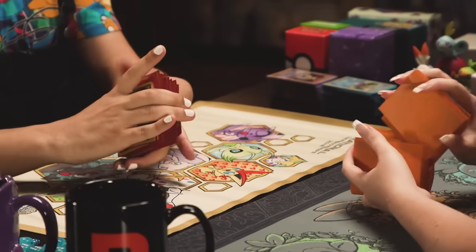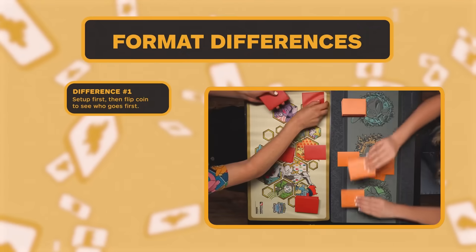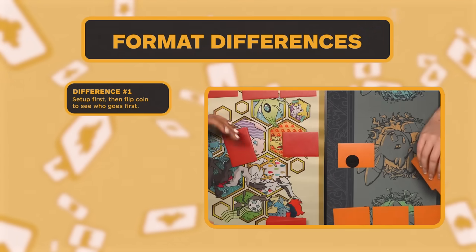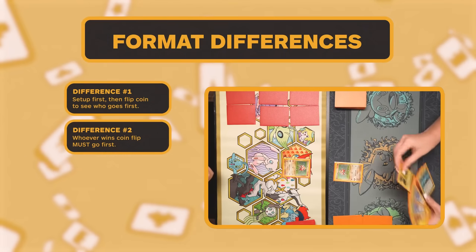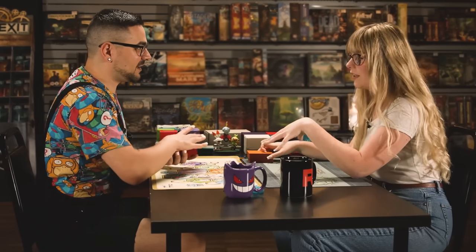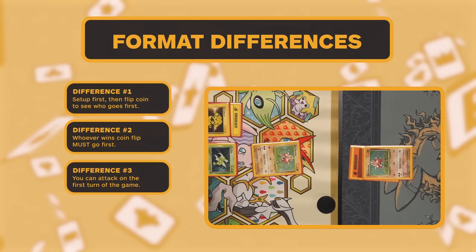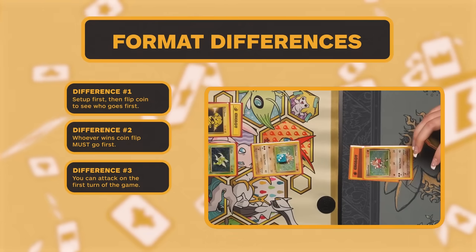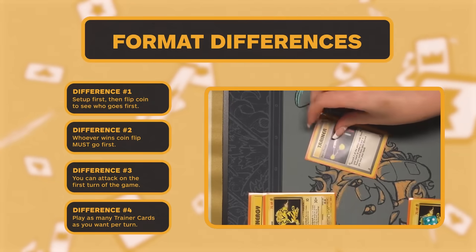As we're shuffling up for our Haymaker mirror match, there are a couple of differences you need to know. We're going to set up first and then flip the coin to see who goes first. Whoever wins the coin flip goes first automatically — there's no choice. Crazy times in the retro format; even if you want to go second, you can't choose. Also, you can attack on the first turn, and you can play any amount of trainer cards back to back. So be careful.